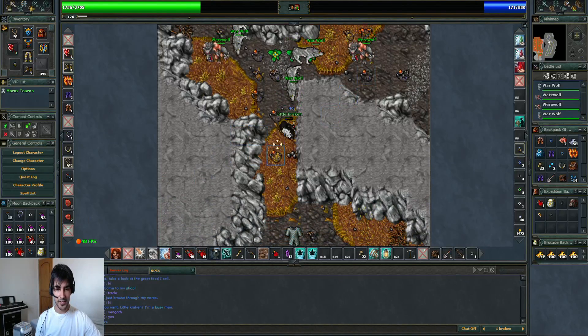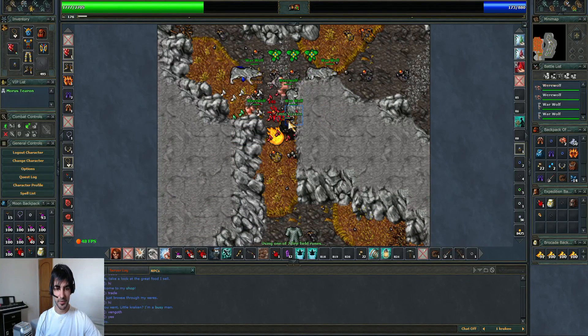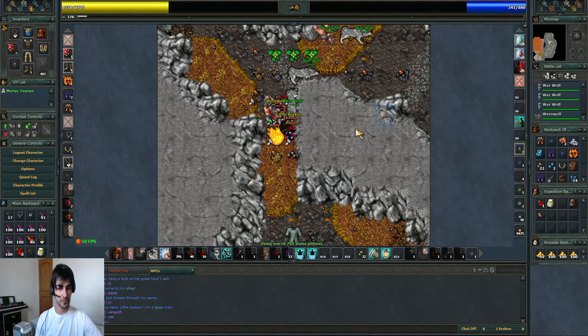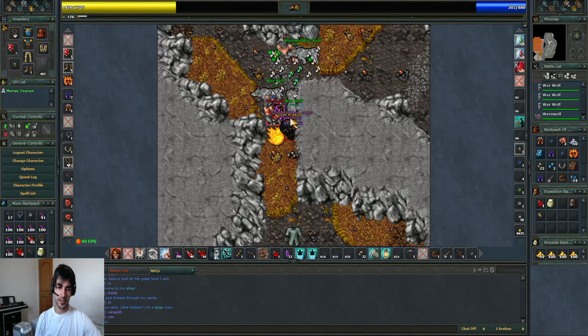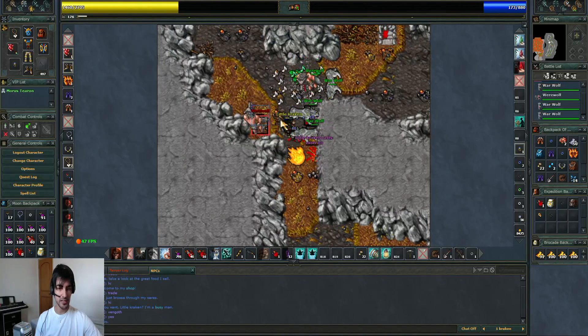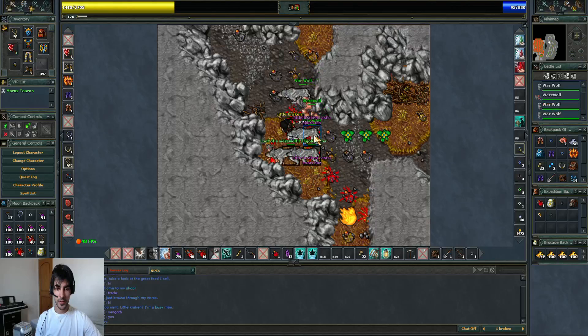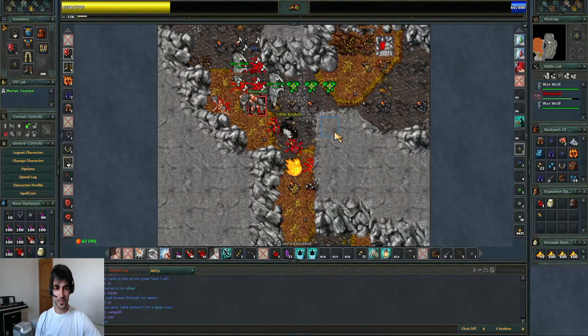Sometimes if you find yourself facing more than one at a time, you can use a fire field — they don't step on fire. But if you prefer to kill two at the same time, feel free to. I'm not using any area skill, so I don't think that's the best to do. I'm gonna use Exori just to make sure only the werewolf is attacking me.